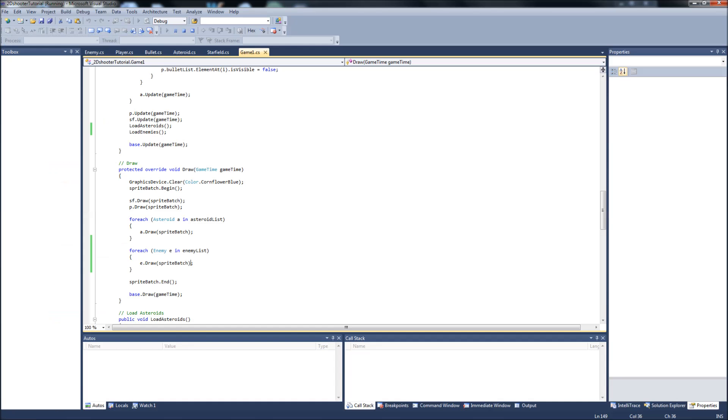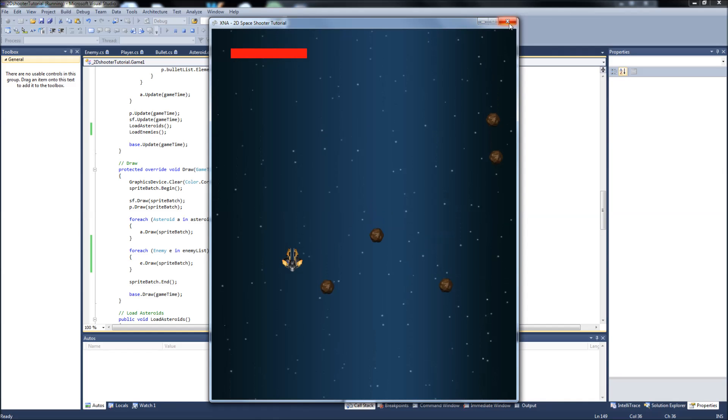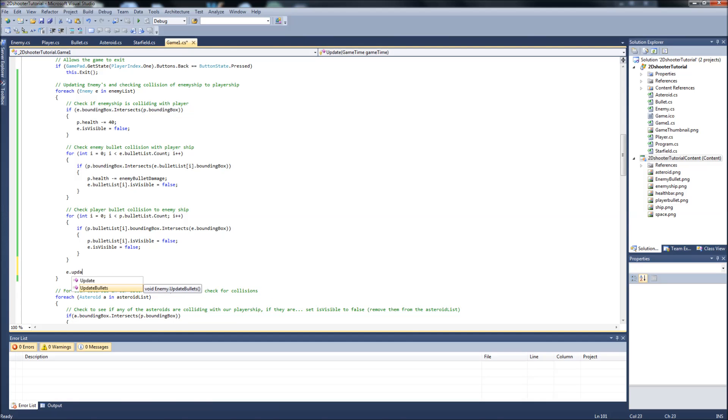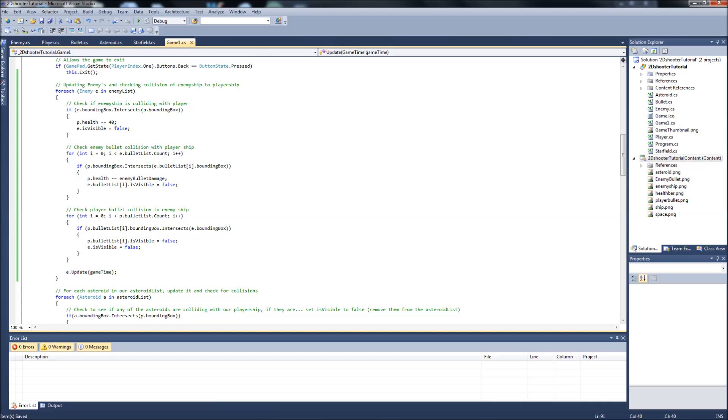Let's save, build, and run. We have asteroids but no enemies — something's wrong. The issue is we're not calling `e.Update(gameTime)` when looping through the enemy list in the `Update` function. Go into the `foreach` loop over `enemyList` and add `e.Update(gameTime)` right before the closing curly brace. Small details like that are easy to miss even with notes. Save and run again.